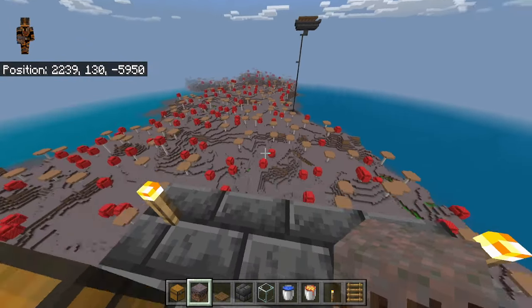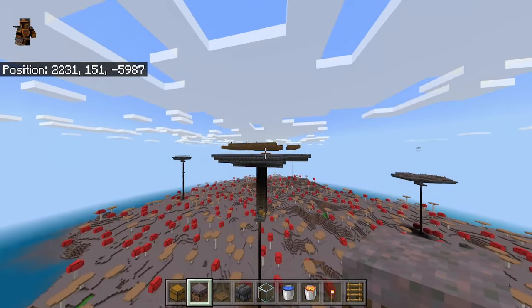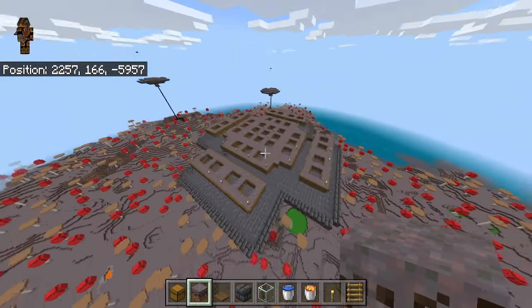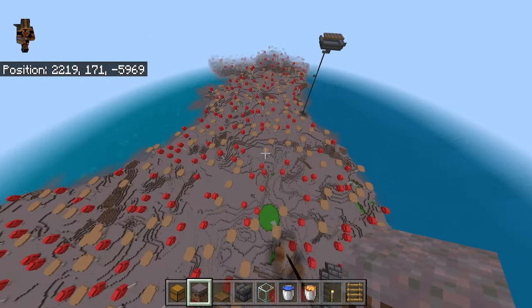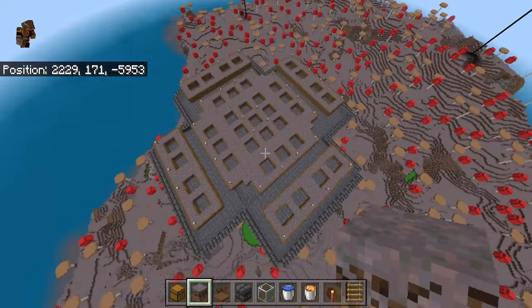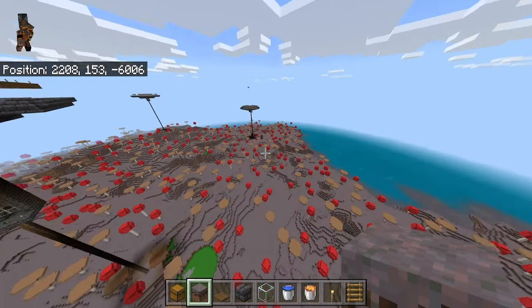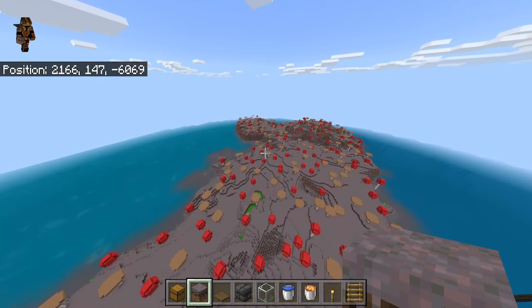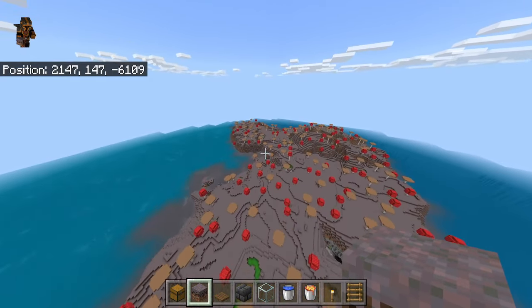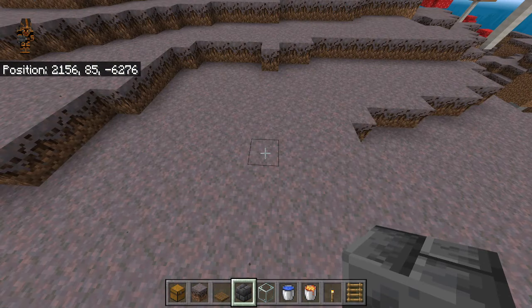To get started building the farm today, you're obviously going to need a Mooshroom island — just big enough to hold a farm this size. As long as it's big enough to hold something like this, you should be good to go. There are some big ones out there and some small mini ones — it's hard to find them. So go ahead and find yourself a Mooshroom island, and then pick yourself a nice flat spot.